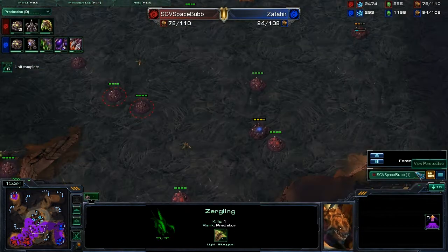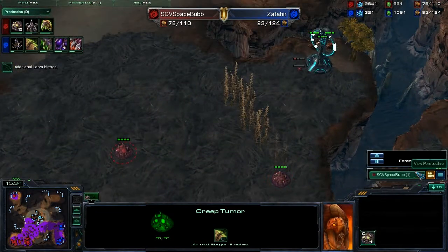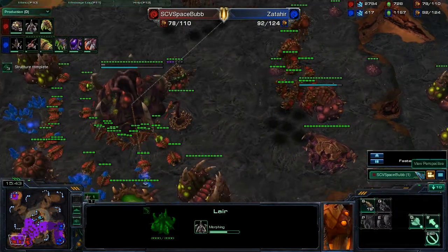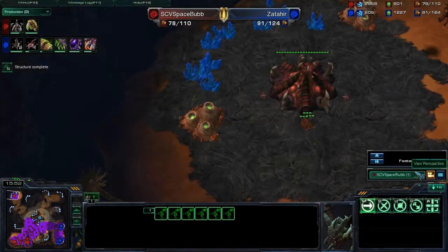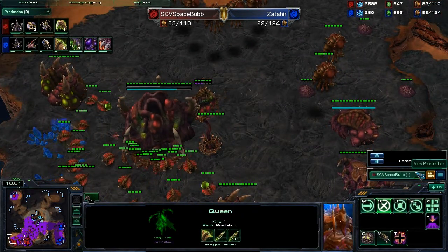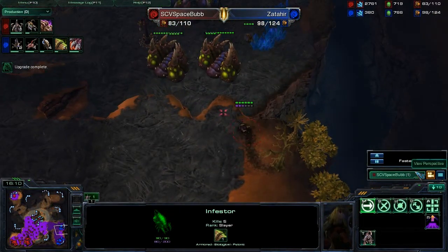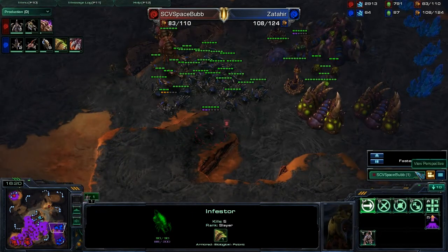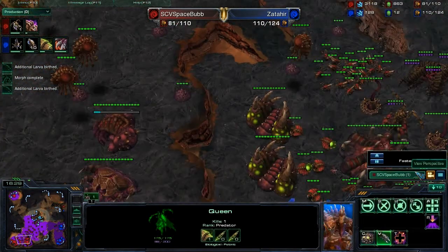I did put burrowed Zerglings on his third and fourth base. My Hive is halfway done. I'm saving up gas for my upgrades and tech. Make sure you work all hatcheries — what's the point of having a hatchery if it's not working? I've got the second attack upgrade starting as soon as the first one is done. When you've got an Infestor, you shouldn't really leave him at base unless you want to harass the middle. Make sure to stay and harass, and if you see detection, get out of there — you really don't want to lose Infestors.